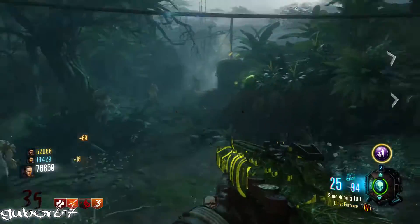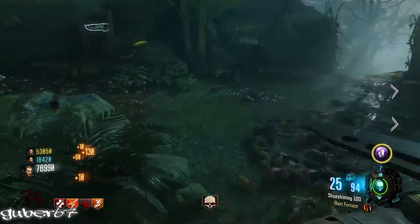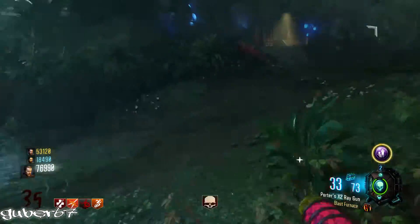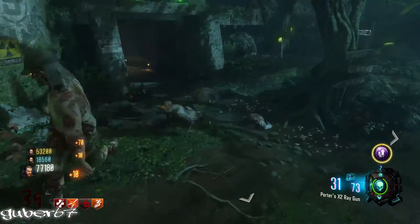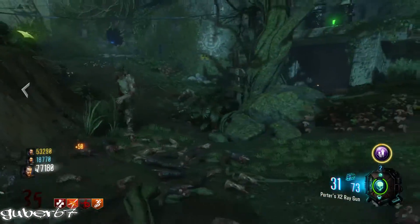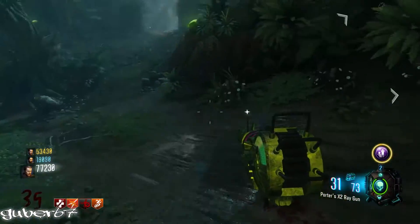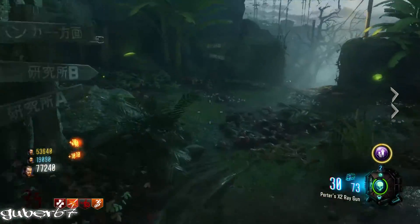Pretty much you're gonna be golden because this is the best training spot in Zetsubou no Shima. I don't think there's a camping spot, and if there is I'll be very surprised. This is the best training spot I've ever seen in Zetsubou no Shima — I made it to round 36 on like my fourth try. I really hope you enjoyed this video, if you did leave a like and I'll see you guys in the next one, peace out.